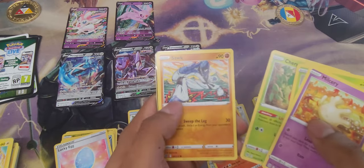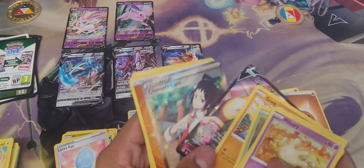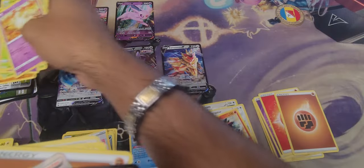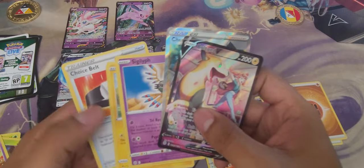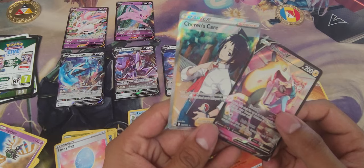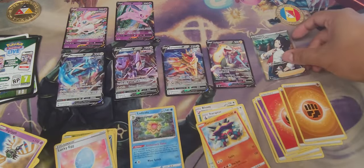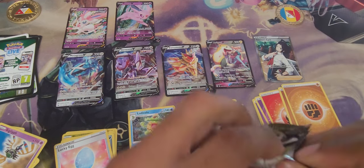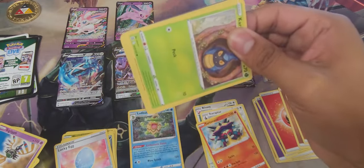Clefairy — oh, we got something! Oh, Boldore — double hit! Oh hell yeah, that's what I'm talking about! Let me sort these really quick before I get extra excited and forget. Check this out guys — Brilliant Stars gave us a Cheren's Care and a Boldore V! That is amazing! I don't have any sleeves on me so I'll have to sleeve them after the video. Brilliant Stars has been awesome — let's see what else it has in store.